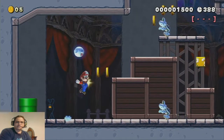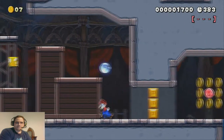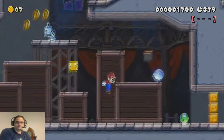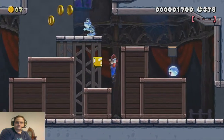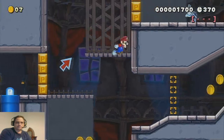The first secret is actually right here off the bat. We kind of want to lure this Boo away from it, because he's kind of right on top of it. But there's a 1-Up right there, hidden where he used to be. That's why I'm not counting it on the perfect run, because it's kind of deviously hidden — no real clues to it. That's why I don't count 1-Ups.